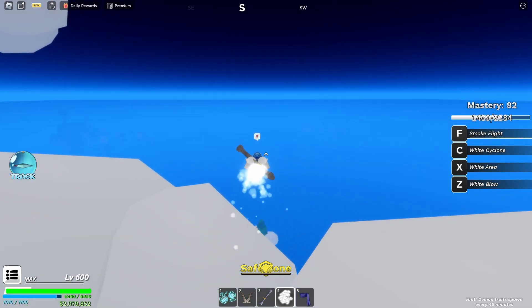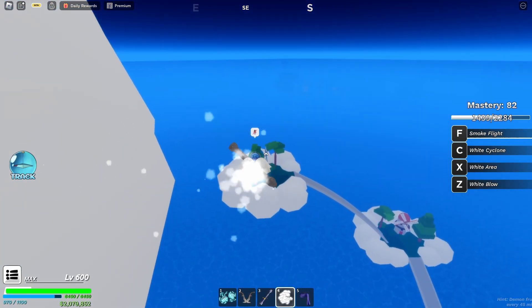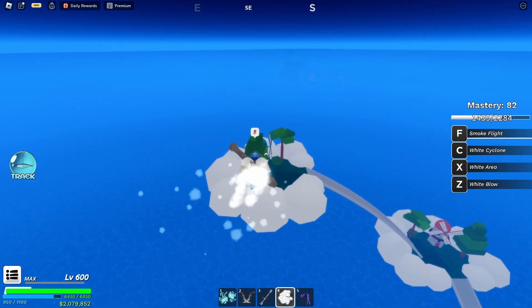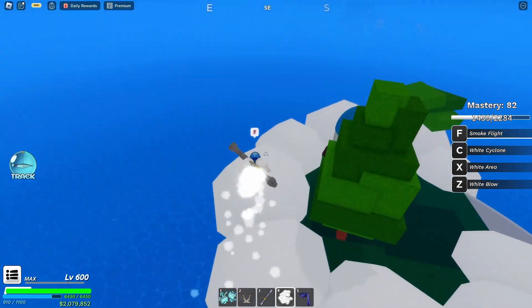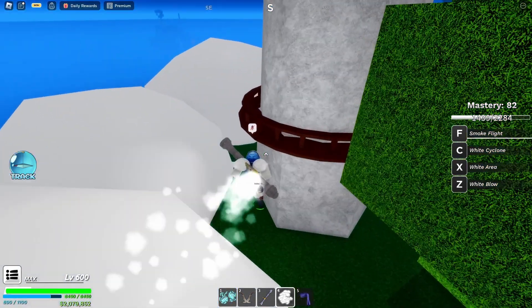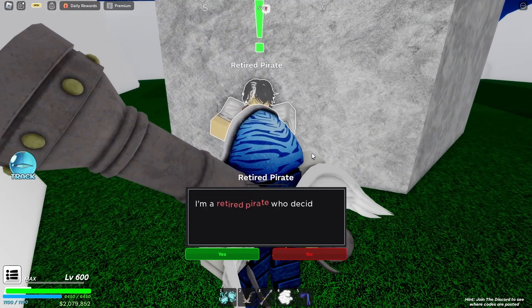You need to go to this corner right over here — you can see that there are two islands. You need to go over here and you will now be able to see a windmill, a blue windmill. Behind this blue windmill you will be able to find an NPC.